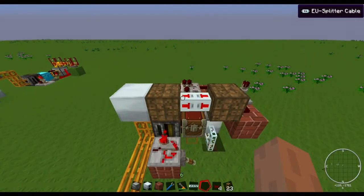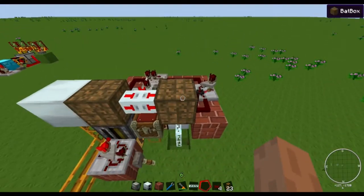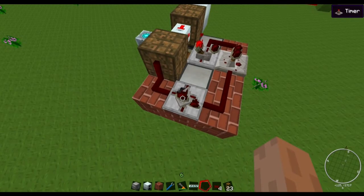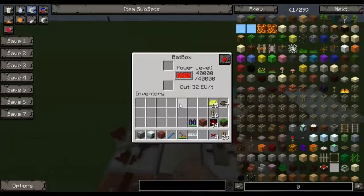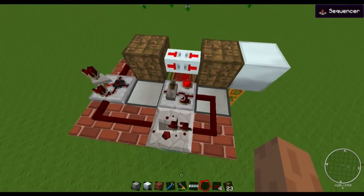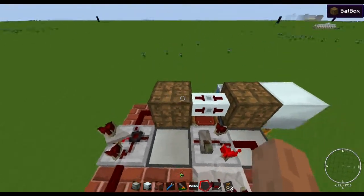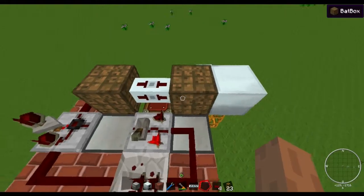The generator is powering the first battery box, which is set to output no redstone signal. That battery box charges the second battery box, which is set to output when partially filled. So we get a redstone signal when it's full, and a short redstone pulse when it's empty. Once it starts depleting and becomes partially filled, it will send a signal to enable or disable charging.